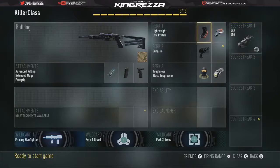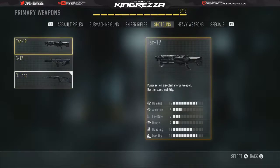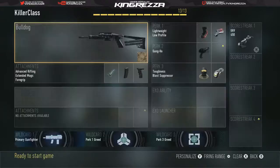This is the best Killer Class setup for the shotgun — tell me what you think in the comments. You can use this with any of the other shotguns, but I recommend the Bulldog because it has the best damage and fire rate out of all of them. Make sure you try it out, subscribe if you're new, and come over to my Twitch, Twitter, and Instagram. I'll see you in another video.